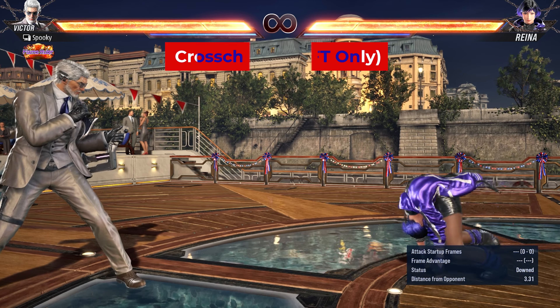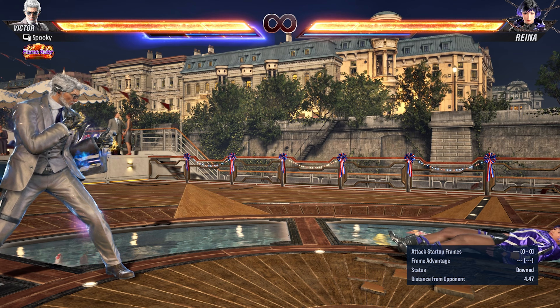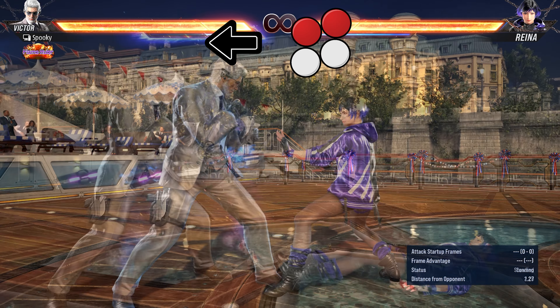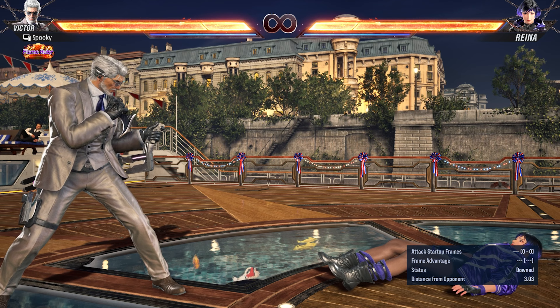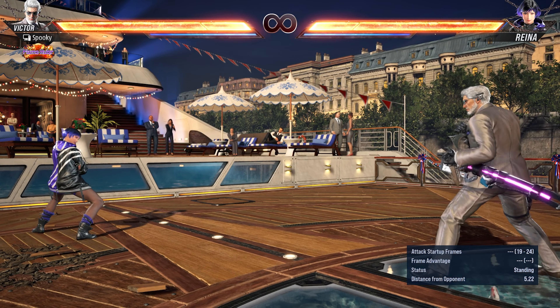Also, when using the forward roll while face-up feet-towards, you can press 1+2 for this cross-chops mid-attack. It's plus frames on block and knocks down on hit. It's very useful when the opponent is at long range and difficult to punish even with sidesteps and sidewalks.